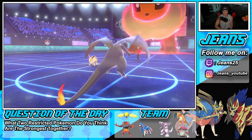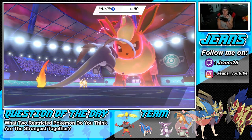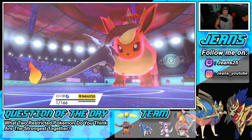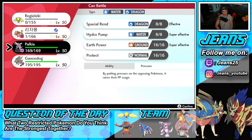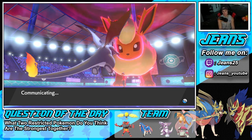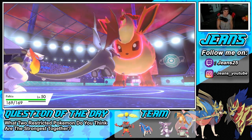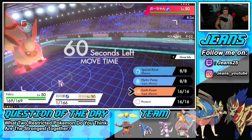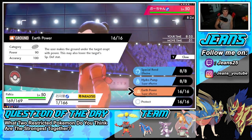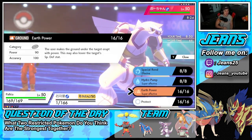Flareon goes after Regieleki but Charizard should still get off its shot. Charizard lands Scorching Sands — and it is single hitting. Someone let me know in the comments because I could have sworn it was double hitting. Solar Power kicks in and we live on one HP! I can bring out Palkia. I'm still gonna try for a Hydro Pump or Earth Power — let's figure out which does more damage. Actually let's go Earth Power — super effective is not STAB but this is STAB in the heat.